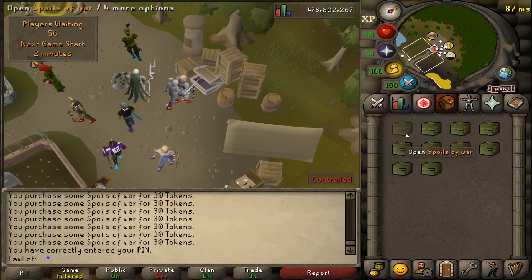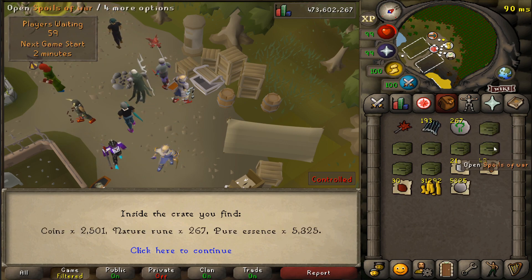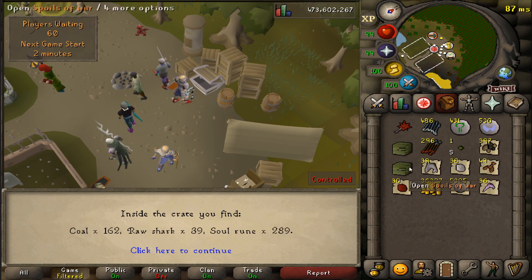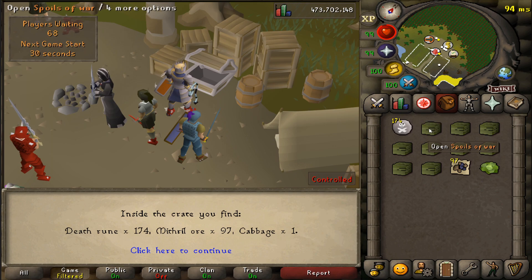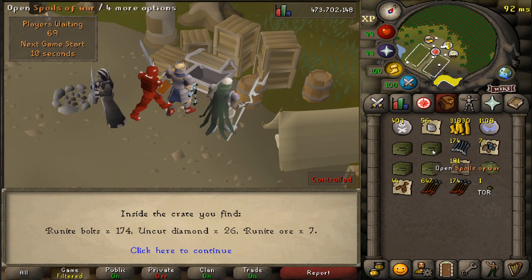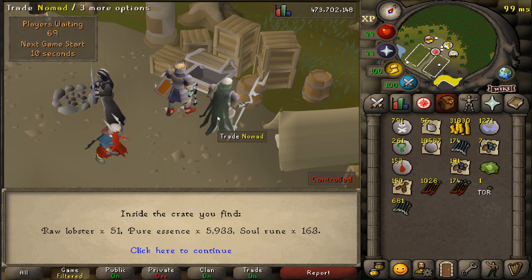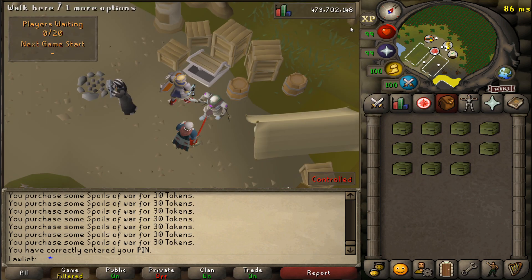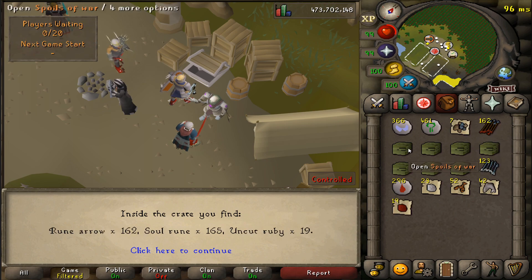Whichever team controls the obelisk is more likely to win, because what you really want to do is control the obelisk so that when you put spirit shards in, you reduce the avatar's defenses by quite a bit. If you turn in shards when you don't control the obelisk, you don't reduce it by much. You could also bury bones to raise your own avatar's defense, but I found that's really not worth it unless bones are scattered all over the ground — killing wolves just for one bone to raise your avatar's defenses by 1% doesn't seem worth it. I'd rather spend time killing ghosts and lowering the other team's avatar's defenses.